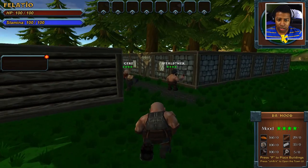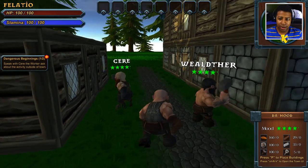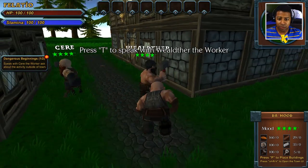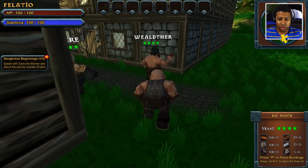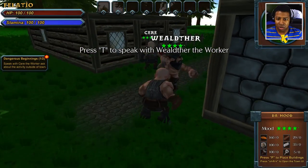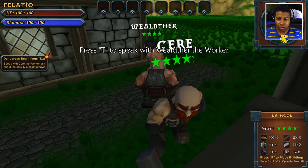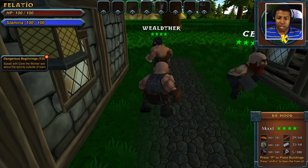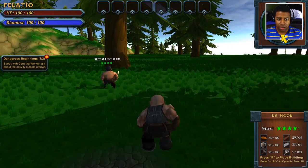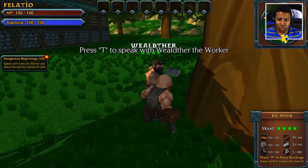Okay, who we got over here? We got... Carer, and we got Welther. Welther. What you doing, Welther? Why you look so strong, Welther? Press T to speak with Welther the worker. This game is bugging up on me already. Why is Welther so swole, man? Welther? How you get so swole, Welther?